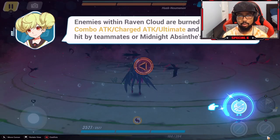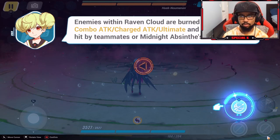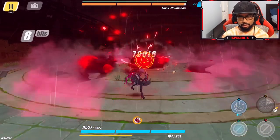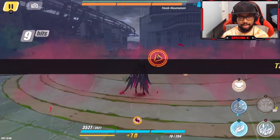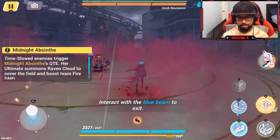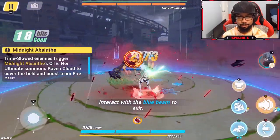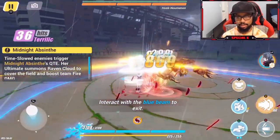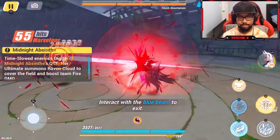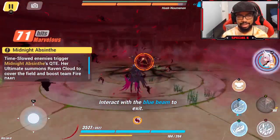That was quick — definitely one of the quicker ults. Enemies within the Raven Cloud are burned when hit by a combo attack, charged attack, or ultimate, and detonated when hit by teammates or Midnight Absinthe's weapon active. I like it! This ult is growing on me — it keeps it quick and sweet and you get straight back into gameplay.